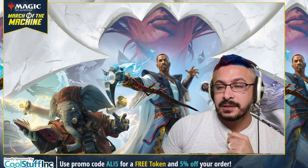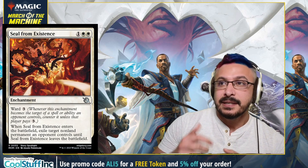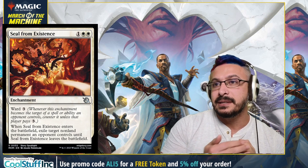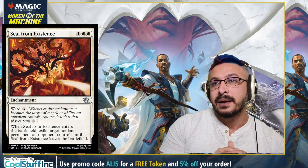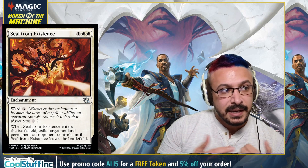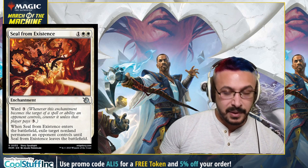We'll start with the white cards. Coming in at number five, I have Seal from Existence — the three-mana Oblivion Ring. So three mana, when it comes into play exile a non-permanent an opponent controls until it leaves the battlefield. It's basically Oblivion Ring that also has ward, so it's hard to remove. Oblivion Ring has always been kind of a staple and this one is just harder to remove. I feel like it's going to see a lot of play in standard for sure — just a solid removal spell in general.